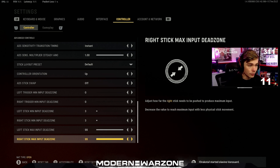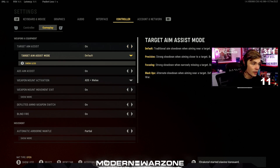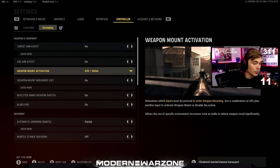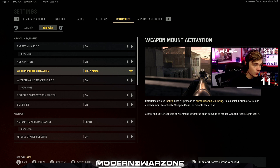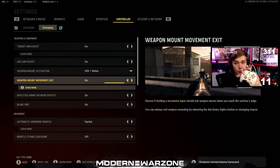Now let's move to gameplay — these are the real game changers. I leave target aim assist on and I don't mess with the aim assist mode, though you can choose between precision, focusing, or Black Ops. ADS aim assist is on. Weapon mount activation for me is ADS plus melee. Weapon mount movement exit means if you're mounted and you pull your stick away, you'll immediately unmount without pressing any other buttons — I keep that on at all times.